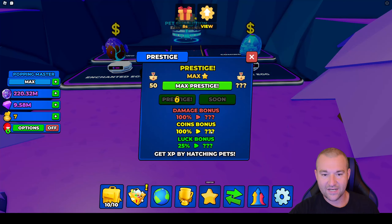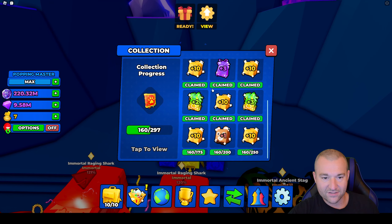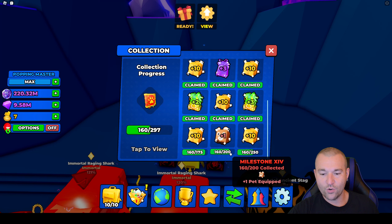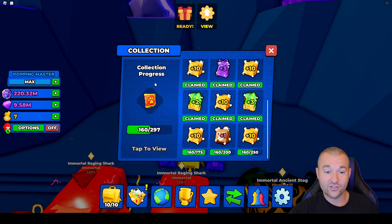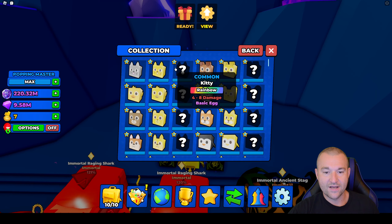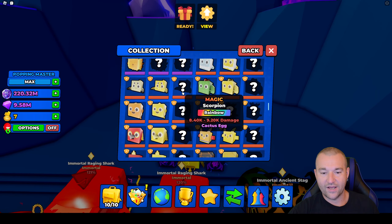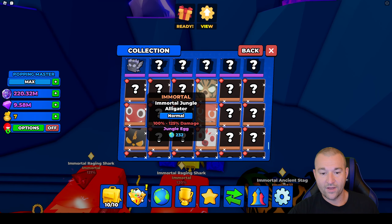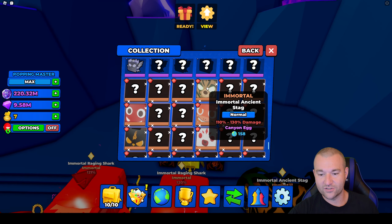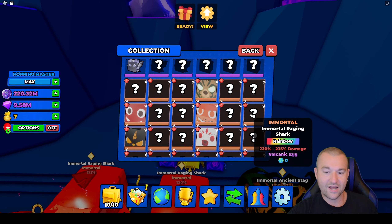My prestige has been maxed at 50 for a while — gives 100% damage, coins, and 25% luck bonus. Something new is the pet collection: now that we have rainbow possibilities, after 200 pets you get a plus 1 pet equip slot, making it worth grinding to 200. You can now fish for rainbow versions of goldens to climb that number up. The jungle alligator in rainbow form basically doubles the damage.